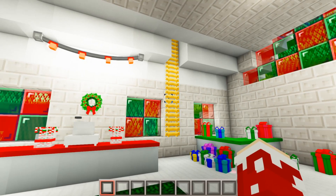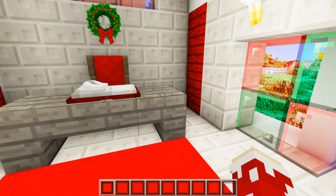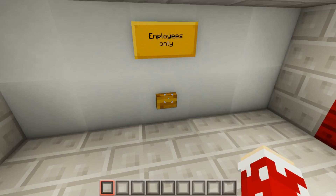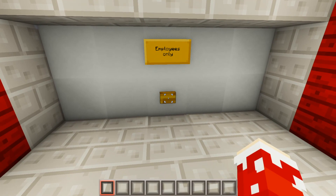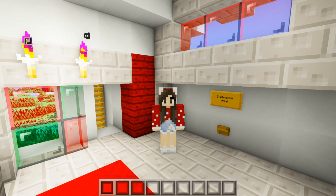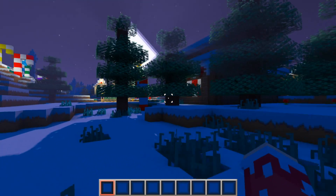I do not remember a ladder being here last time — where did this even come from? Is this someone's office? I'm so confused because this was honestly not here last time. There's a button on the wall with a sign that says 'employees only.' Why would there be a random button on the wall? I kind of want to press that button and see what happens — I probably wouldn't even get in trouble since there's nobody working right now.